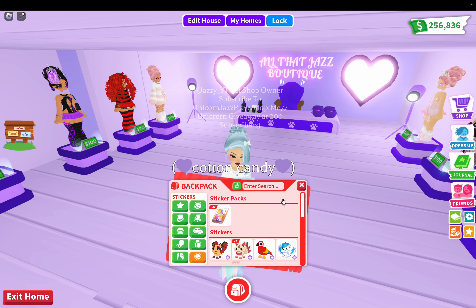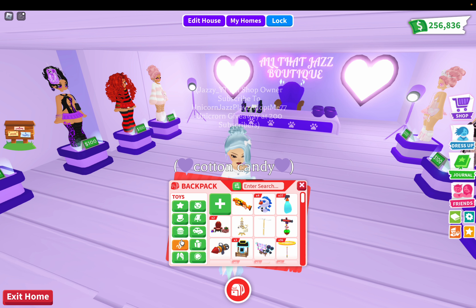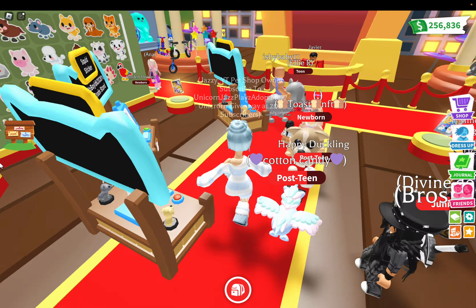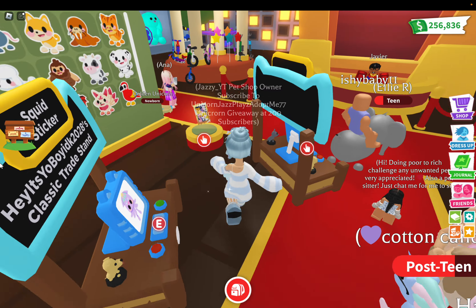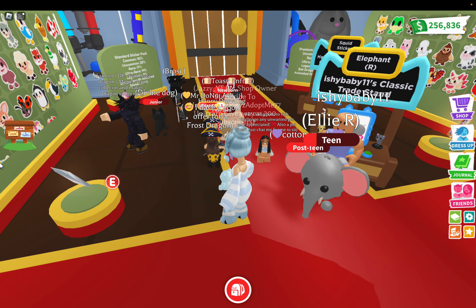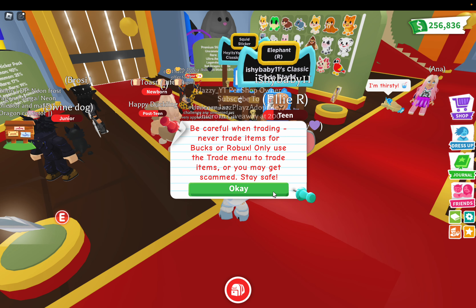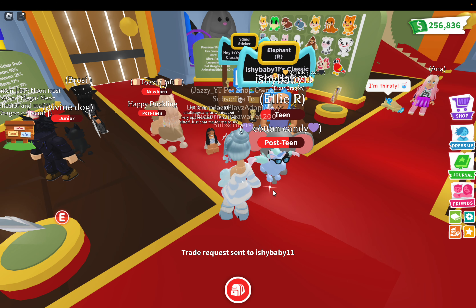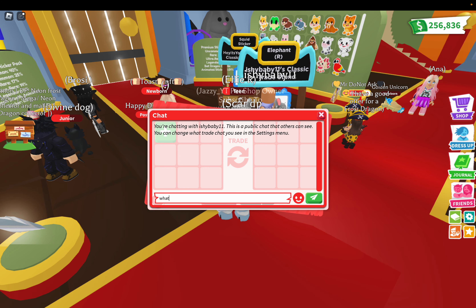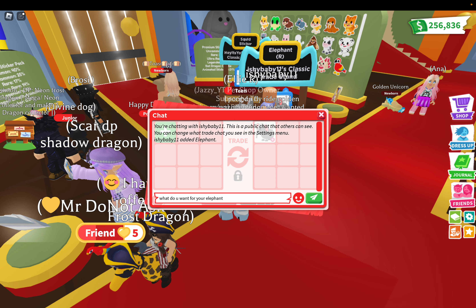Okay, let's teleport to the toy shop — oh we've been walking to the toy shop! So let's see what they got. They're advertising their stickers. Elephant ride — oh, he's trying to trade his elephant ride. I don't like trading in Adopt Me because I don't even know what people want. Okay, what do you want for your elephant?